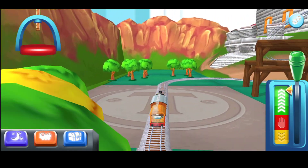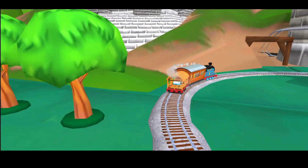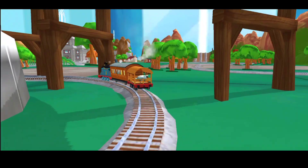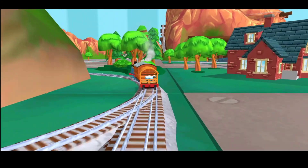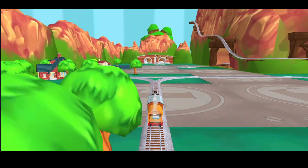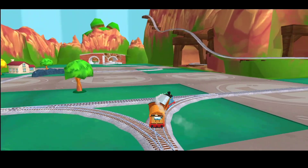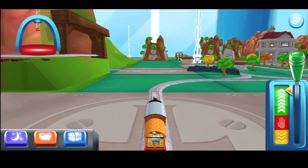Lights out. Lights on. Choose your engine. It looks like there's something blocking the tracks. Help your engine by moving it out of the way. Drag it on the blue shape to clear the tracks.